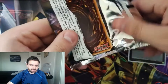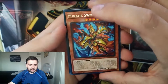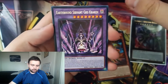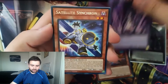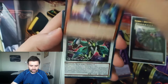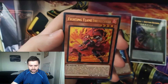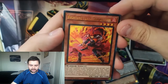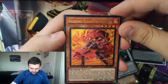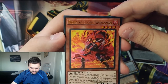Next pack: Earthbound Linewalker, Jet Synchron, and Earthbound Servant Geogretia as our super rare. It's nice that a lot of the Earthbound stuff is at super or below rarity. They didn't make the new deck high rarity — fortunately — because they have Bonfire and Transaction Rollback as the Ultras.